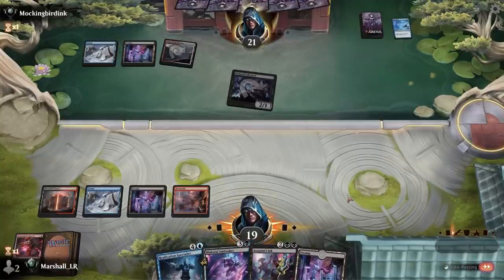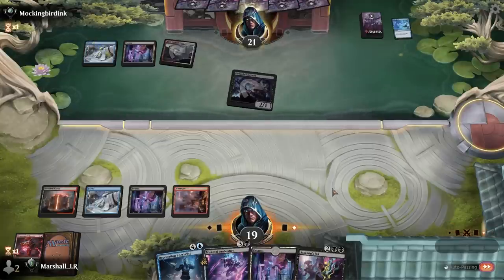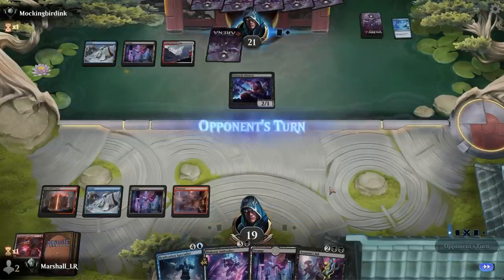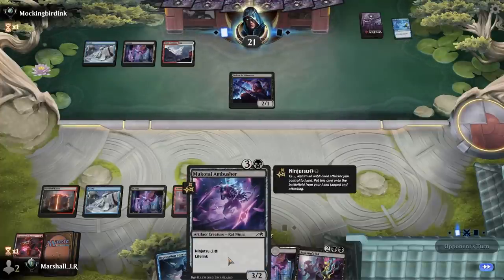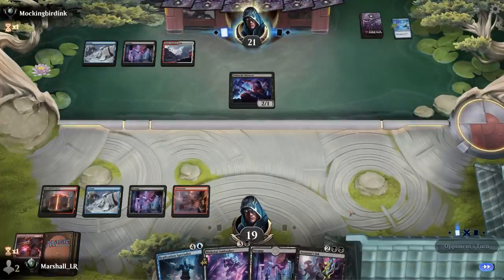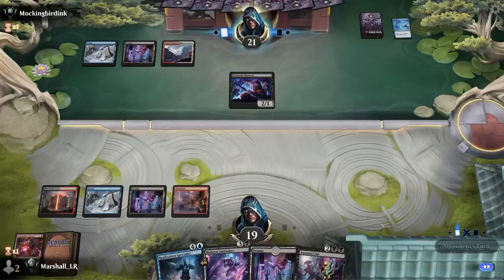I'm just going to pass and use Assassin's Ink here — I want to kill the Silencer anyway. Then I can play this and then this: if I go five mana play this, and then six mana with a land play this and copy it, it's like devastating.